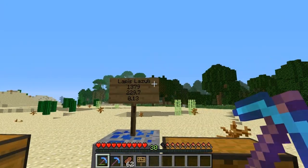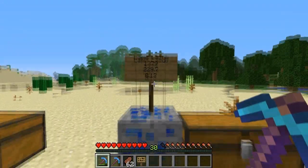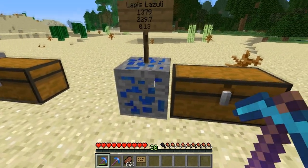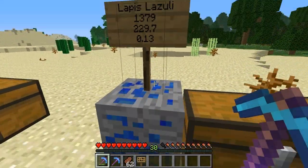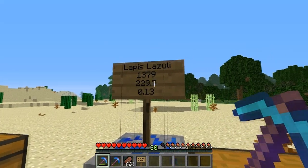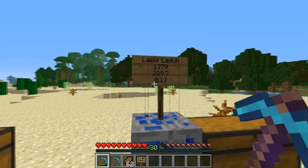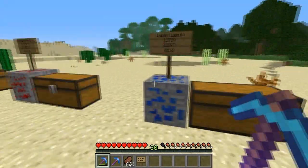Then, lapis lazuli — we got a little bit more. We got 1,379 pieces of lapis. I assumed a drop rate of 6 lapis, because the drop rate is anywhere between 4 and 8 per block. Assuming around 6 lapis dropping from each block, that's a total of 229 lapis blocks to reach level 30, and a level-per-block ratio of 0.13.